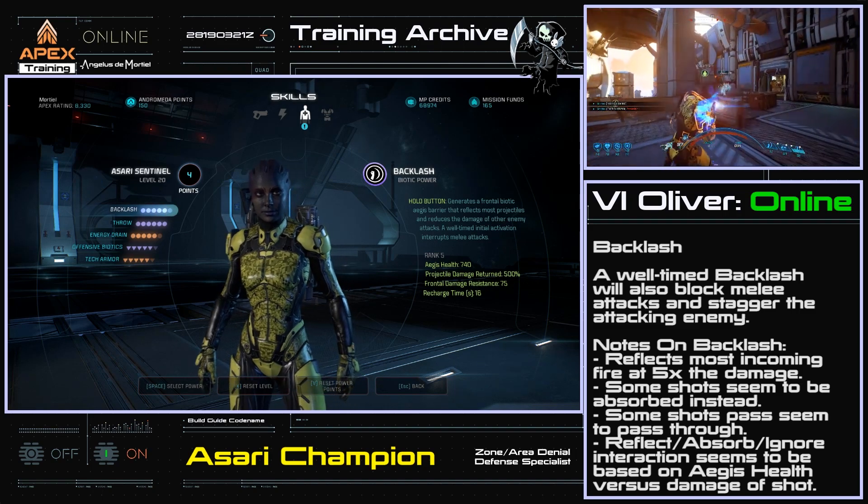This changes based upon where you and your team are standing. Keep an eye on your compass and note where the enemies are spawning in force. From there, position yourself at the end of a lane. As enemies approach, use Energy Drain, then Throw to lay down a tech combo. Tech combos leave an electric field on the ground that can stun other enemies. From there, alternate applicable power combos and weapons fire until the enemies are dead. As new enemies spawn, move to the next lane as needed and repeat.